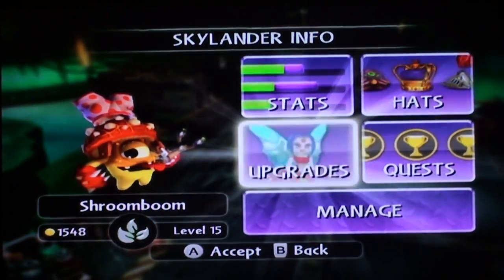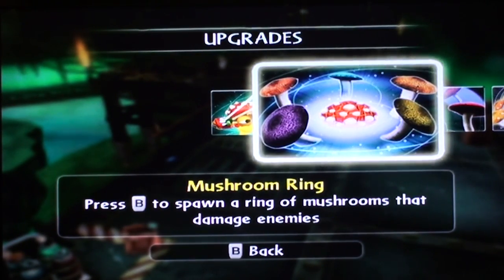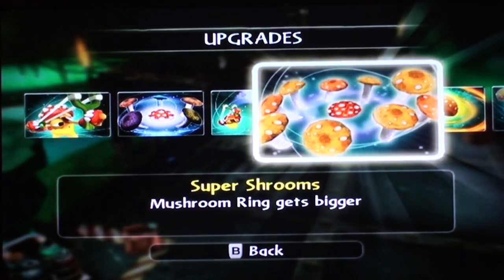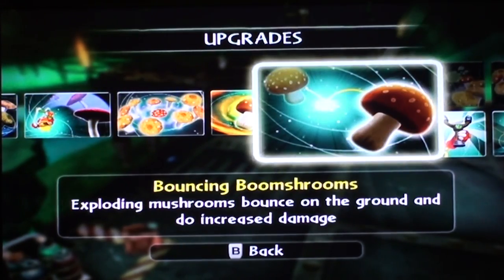We've also got upgrades. Slingshot: press A on the Wii Remote to shoot exploding mushrooms. Mushroom Ring: press B to spawn a ring of mushrooms that damages enemies. Launch Paratroopers: press Z to shoot mushroom paratroopers who drop down from the sky — slowly, I might add. Super Shrooms: mushroom ring gets bigger. Bigger Boom Shrooms: hold A to charge up a giant exploding mushroom. Bouncing Boom Shrooms: exploding mushrooms bounce on the ground and do increased damage.